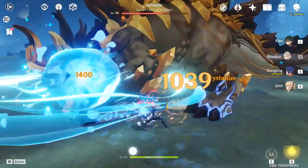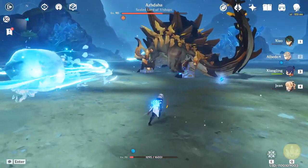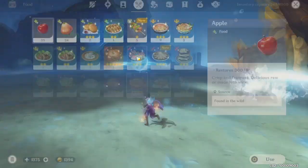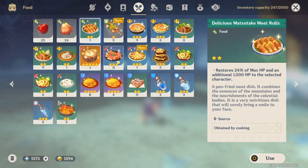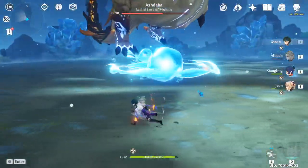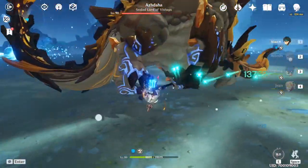The Pale Flame set came out with the Genshin Impact 1.5 update alongside the Tenacity of the Millelith. Genshin likes to release a set alongside a character — they've done that for Tartaglia, for Zhongli with the Tenacity set, and now this new Pale Flame set looks to be specifically for Eula, especially because of its color scheme, which is very Eula-like.